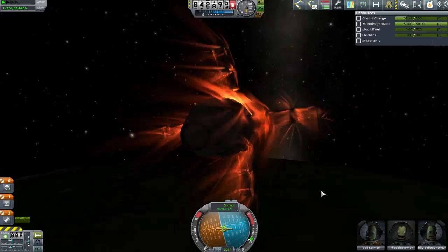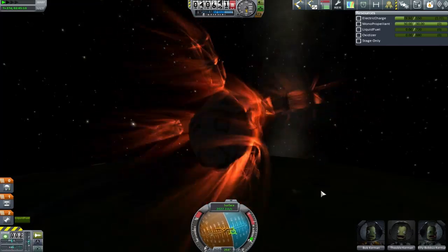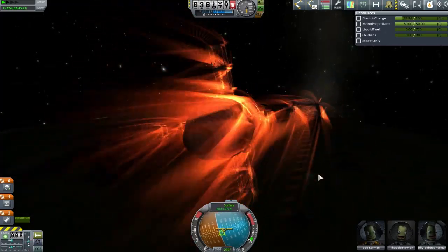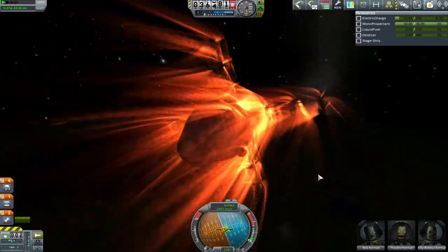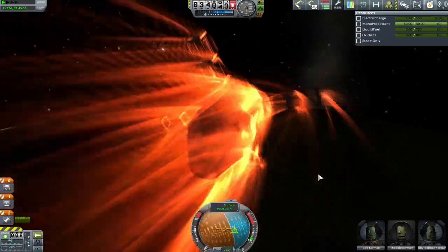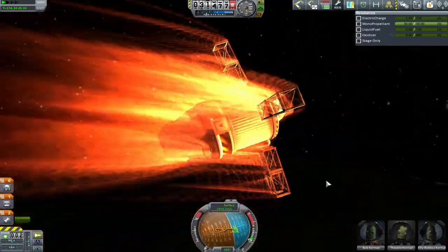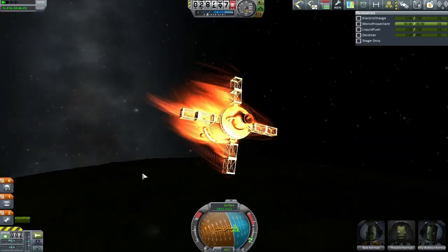Still absolutely no way of controlling this with SAS, so we are on manual flight. Bob is doing his best to keep these tourists alive — that plucky little scientist who was really only supposed to collect some data and bring himself back home is suddenly in charge of all these extra people, totally reliant on him to bring them down safe and sound.